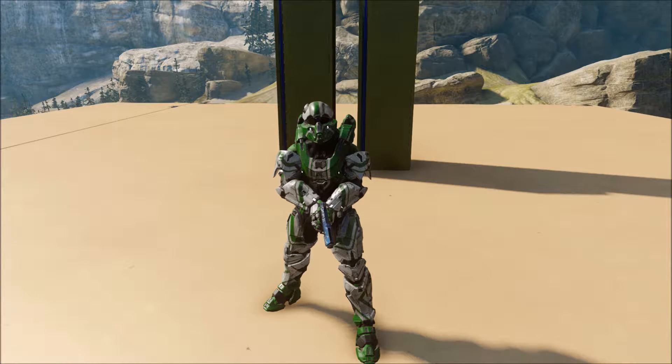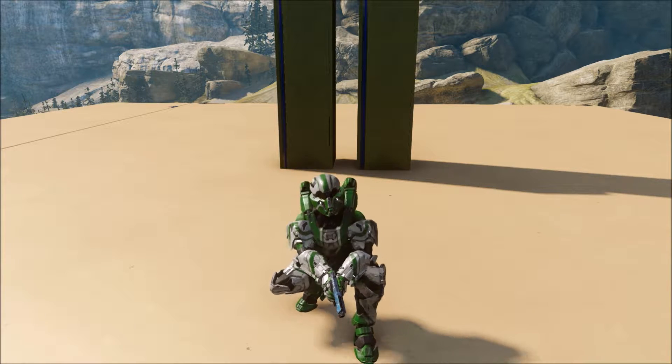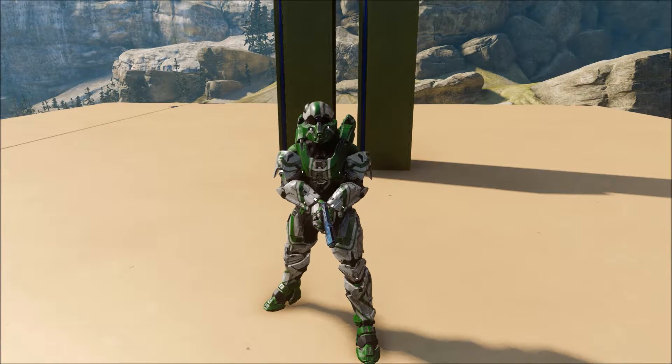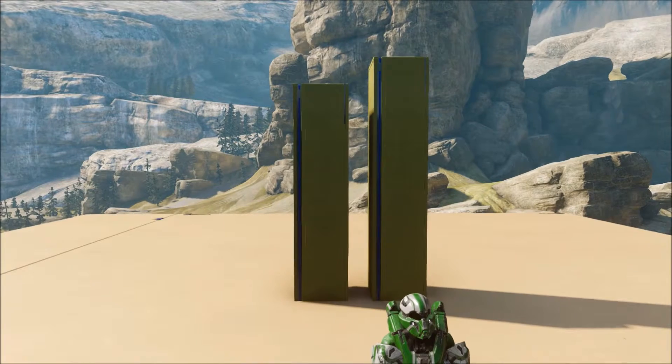You'll notice I'm not currently in Warzone. I'm in a little stage that I quickly set up in Forge to showcase one of the tricks I'll be doing pretty consistently throughout this video, and that is crouch jumping. I know that in previous Halo games, crouching during your jump was pretty common — it was common in gunfights and a common way to hop over obstacles. But it seems to have kind of lost favor in Halo 5 due to the new auto-stabilization mechanic.